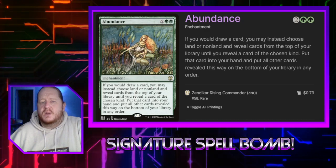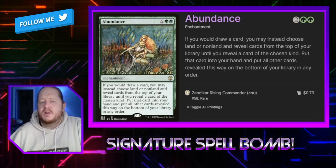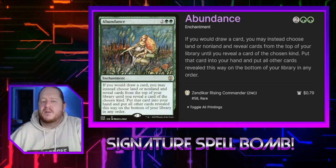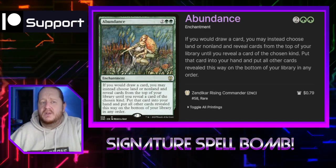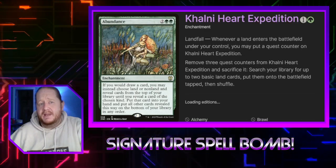Abundance says whenever we would draw a card, instead we choose land or non-land. We then reveal cards from the top of our library until we reveal a card of the chosen kind, put that card into our hand, and put all other revealed cards on the bottom of our library in any order. This card can help guarantee us a land when we need one for Landfall, or help us avoid getting a land when we desperately need something else to play.